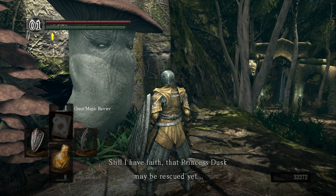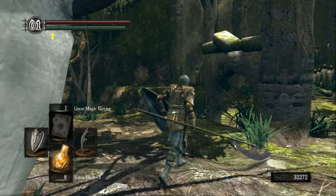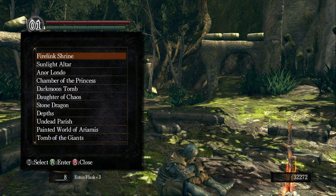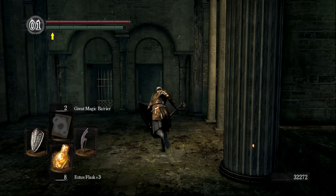'May the flames guide thee.' We see at this point there are already bonfires in the world — you can look at it as a gameplay mechanic or not. Let's head back to Firelink Shrine real quick to check if the Petrus event has proceeded. Damn you, Petrus of Thorolund — you not-murdering bastard. Hurry up and do the damn thing.